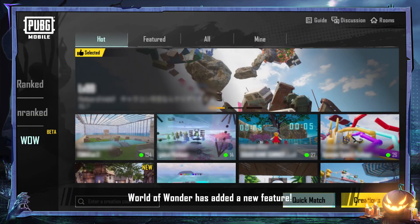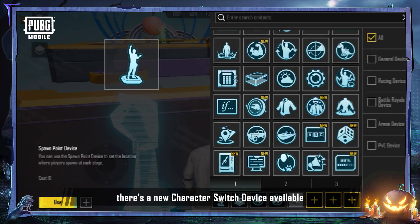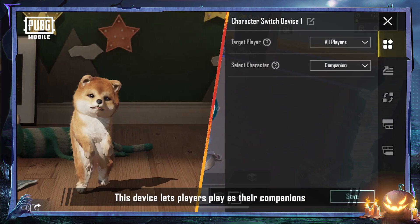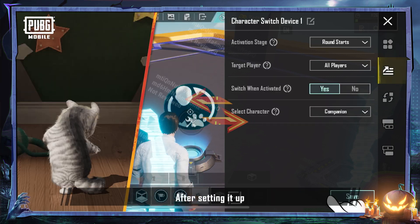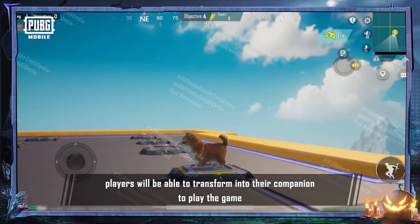With the new version update, World of Wonder has added a new feature. When building a map, there's a new character switch device available. This device lets players play as their companions. After setting it up, players will be able to transform into their companion to play the game.